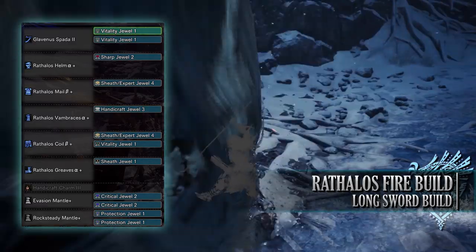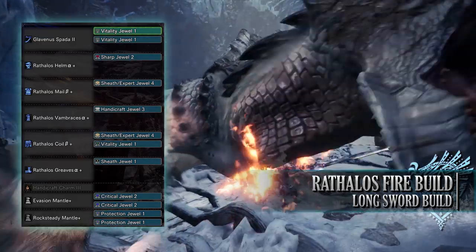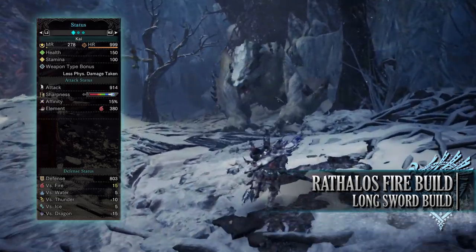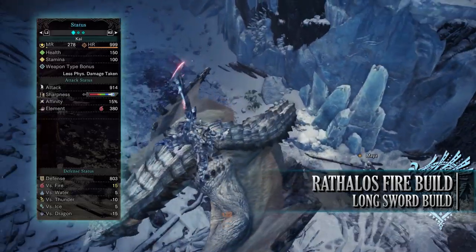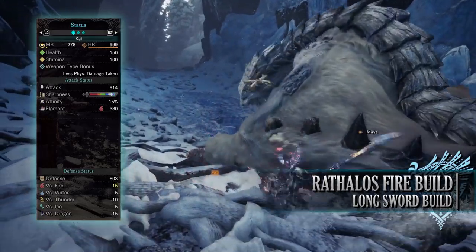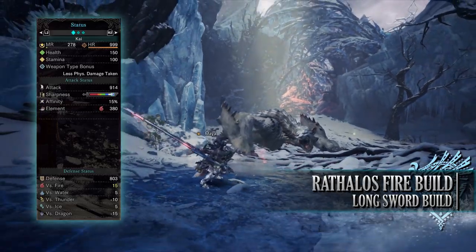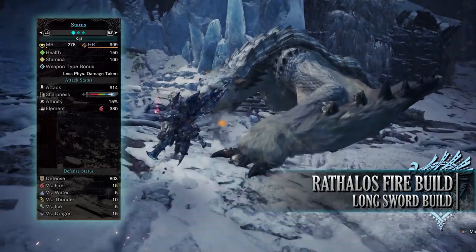I've then gone for a Handicraft jewel to get our sharpness to at least purple sharpness. I've then gone for some Vitality jewels, and finally a Sharp jewel to provide us that Protective Polish. So if you've done what I've done here, you should have a build with 150 health, 100 stamina, which will be 200 health when you're on a hunt taking all the relevant consumables. You'll have an attack of 914 with purple sharpness. You'll have an affinity rating of 15, which will actually be 65 when you're on hunt and attacking monster weak points that have been tenderised first, with a fire rating of 380.